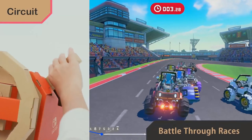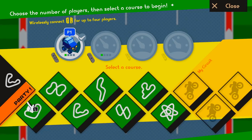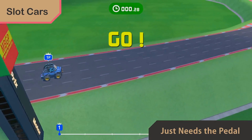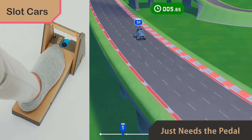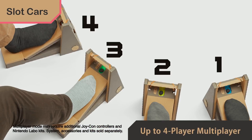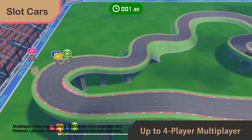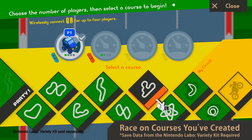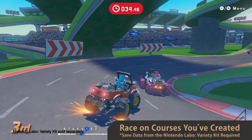Circuit is a racing game with tricks — you can launch punches at your opponents and battle them as you speed for the finish line. Slot Car is a game that only uses the pedal and is easy to jump into, finding that sweet spot where you're going just fast enough to leave the pack without flying off the course. You and up to three friends can play together. Any courses you've created for your motorbike in the Variety Kit can be used in Circuit or Slot Car mode too.